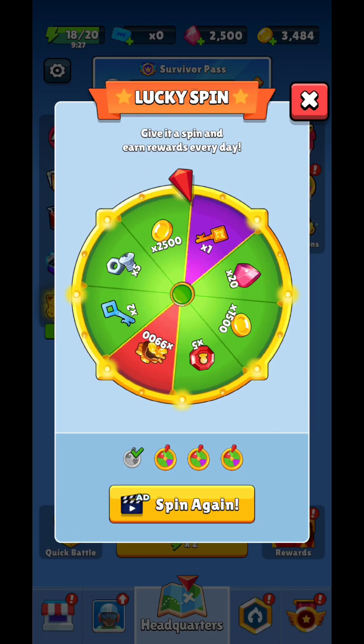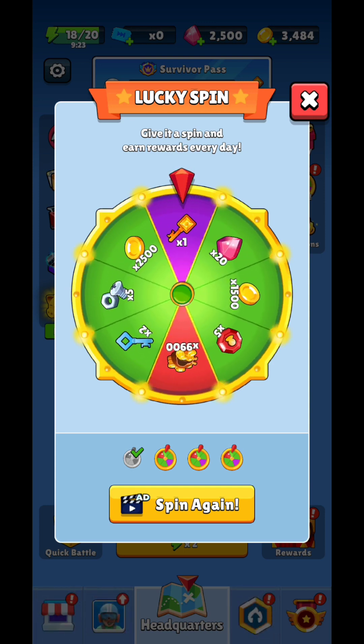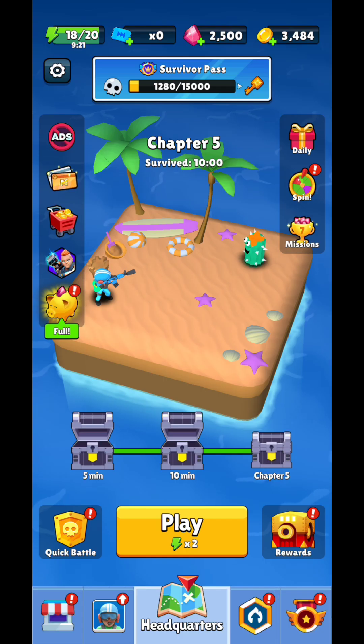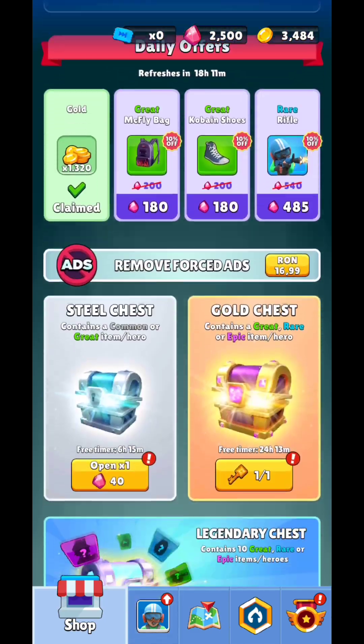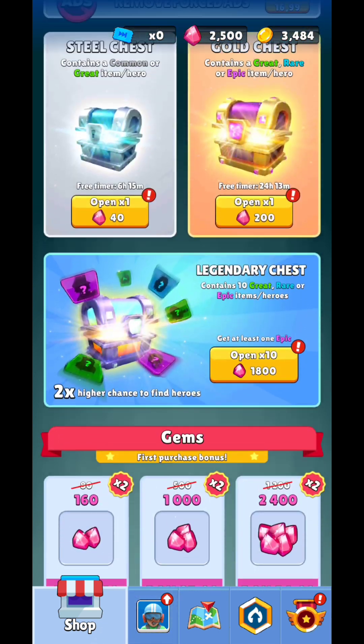You have the possibility to spin the lucky wheel and you're going to get different kinds of rewards. You can also get different kinds of keys that will unlock different kinds of chests in the shop, and from those you're going to be able to get different kinds of items that you need.